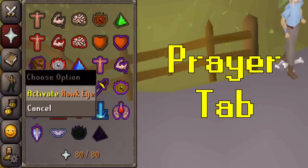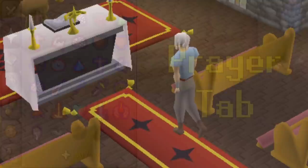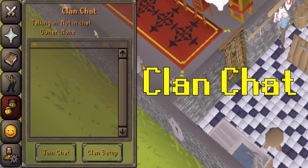Next is the prayer tab. Prayers can be used for a multitude of different things, such as temporarily increasing your stats or keeping an extra item if you die. If you run out of prayer points, you can get them back by simply praying at an altar. This is the clan chat tab, where you can join a clan or make your own. To talk in a clan chat, simply join it and press backslash on your keyboard before typing your message. Most clans you can join by typing in the owner's username.